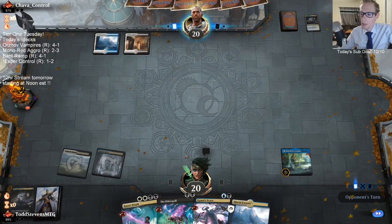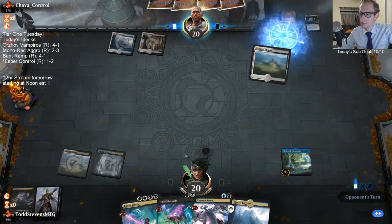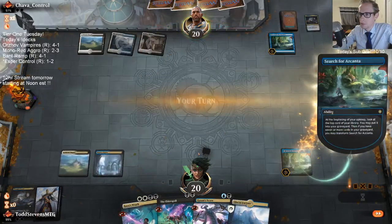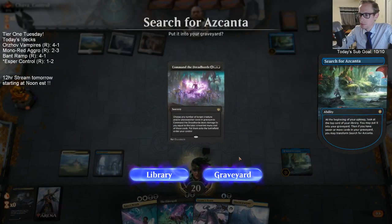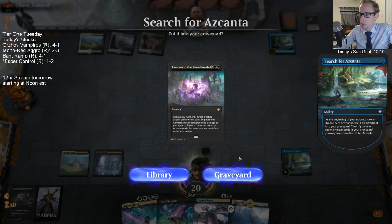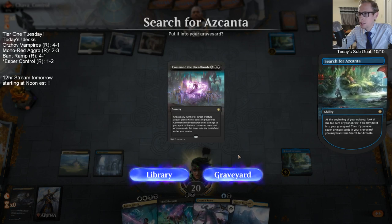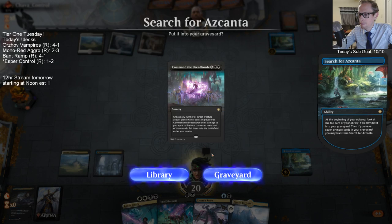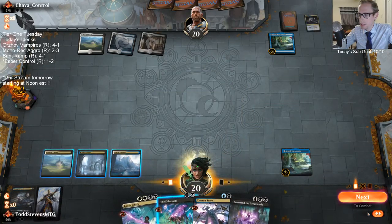So glad we kept Elder Spell — kind of wish we would have had Oath of Kaya instead of Kaya's Wrath there. This is like the best card on turn six, but it's not doing anything until turn six and there's a lot of discard in this matchup. I'm still going to keep it — it's just too powerful. We've got to find lands, of course.